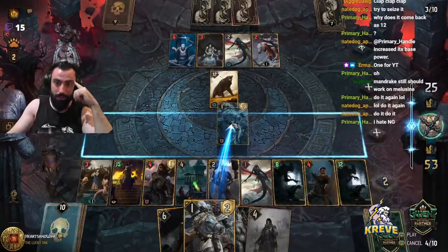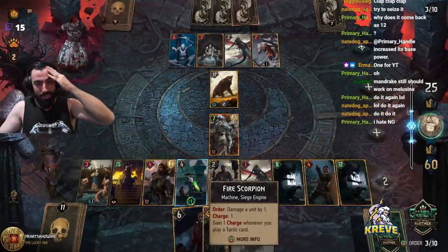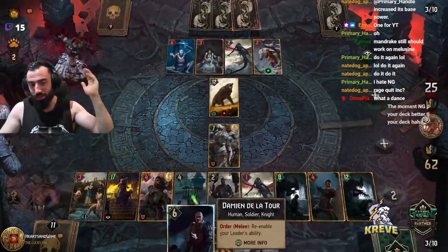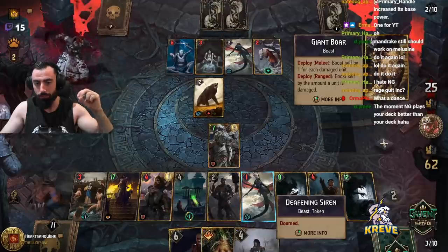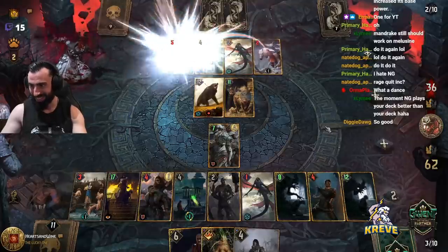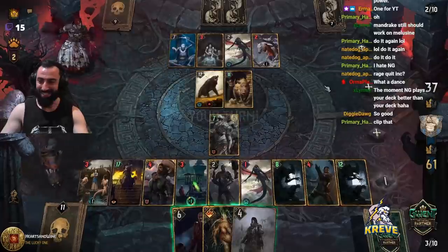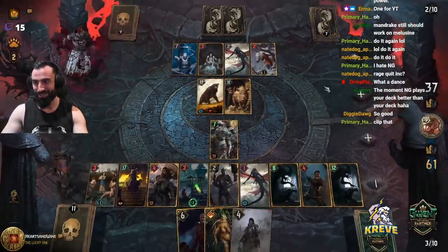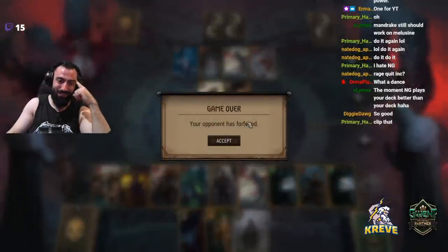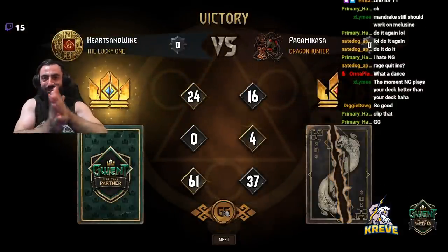Let's set up Damien. I could have gone for another Bribery again, but I'll go Damien — I can use Mandrake on Damien, and we'll go Blight Maker last. That's crazy! Do it again, do it — rage quit! It's crazy, guys. Oh, that was filthy, man. That was so filthy. I gotta go wash my hands after playing that.